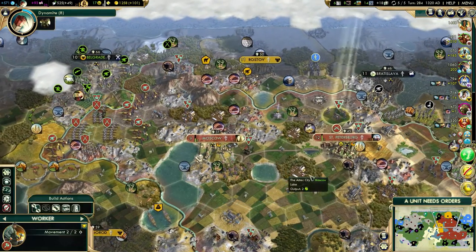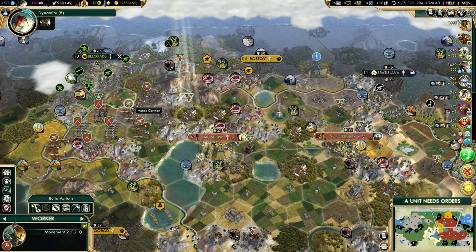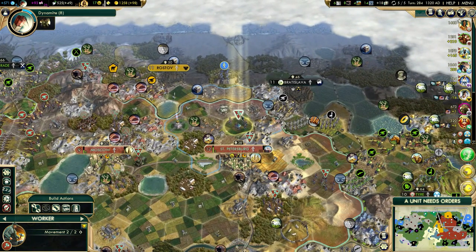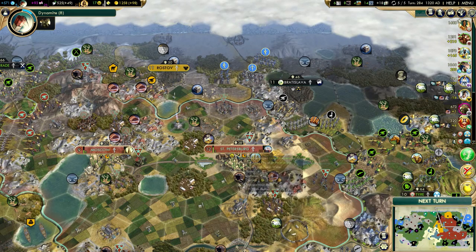We're just going to wait for dynamite right now — that's 8 turns. I will need a lot of gold to actually upgrade all of my cannons, so I don't really want to spend all of my money right now. I guess we can finish the trading post or something.